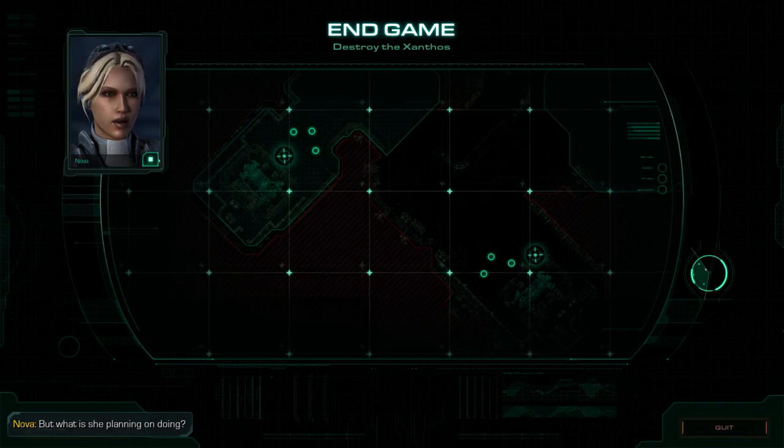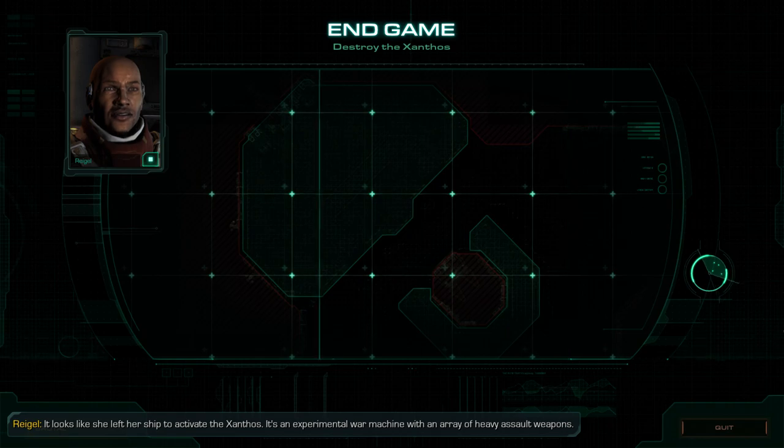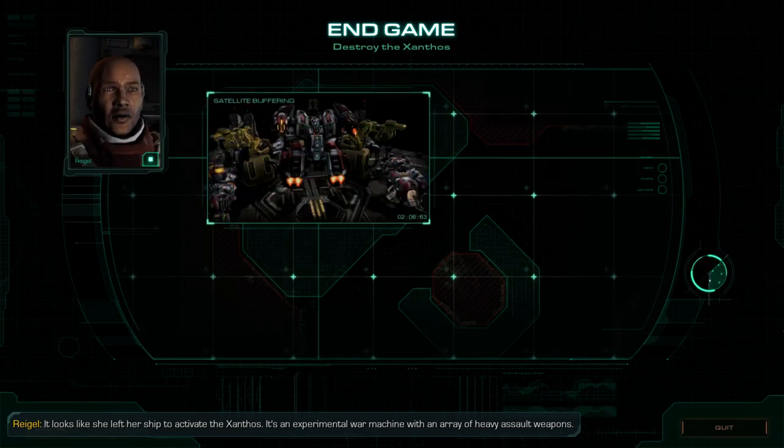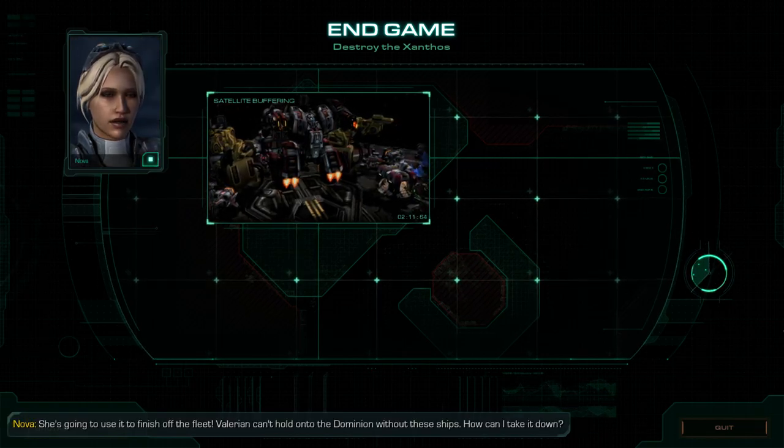But what is she planning on doing? It looks like she left her ship to activate the Xanthos — an experimental war machine with an array of heavy assault weapons. She's going to use it to finish off the fleet.